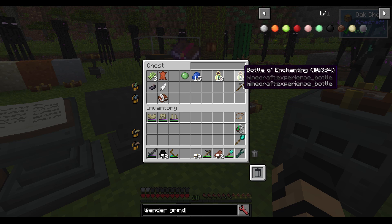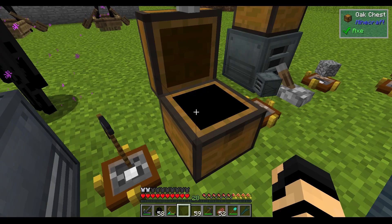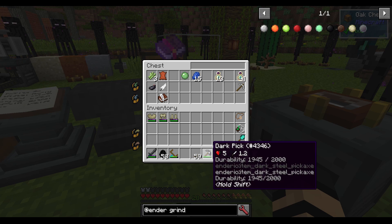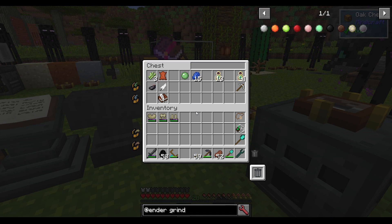It takes four additional levels to apply silk touch to some kind of pick. I recommend a dark pick — if you look at the durability on here, it is really, really good. Compare it to a diamond pick at 1561 durability, and a dark pick is much nicer at around 2000. You're going to put silk touch on there, which is going to be really important for the entire rest of this video. Silk touch is going to get you a lot more bang for the buck than most other pick enchantments — maybe efficiency too, but it will definitely increase your output.